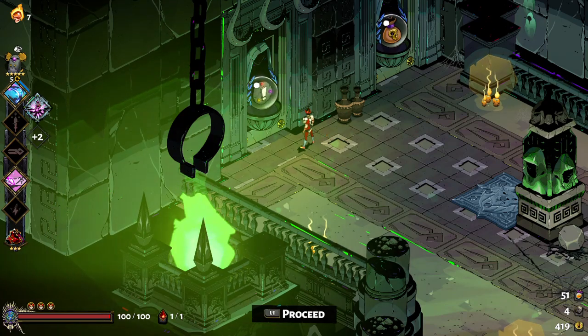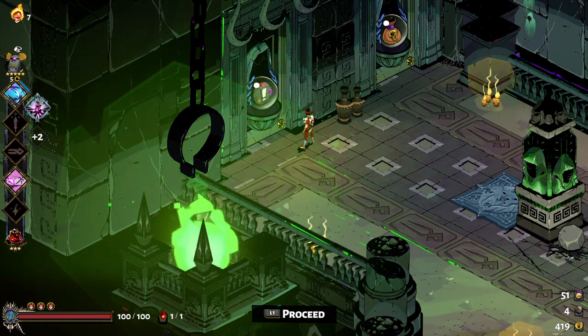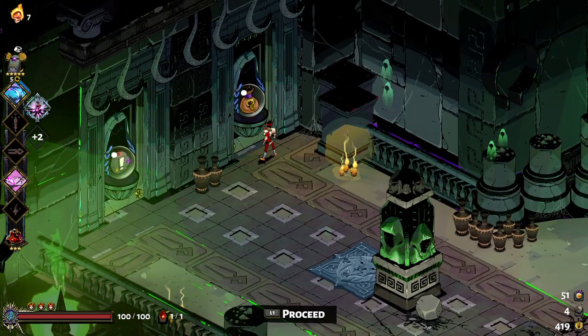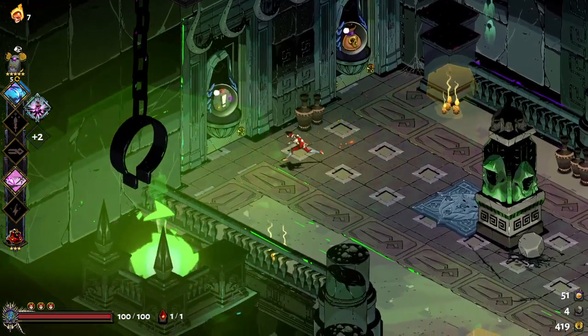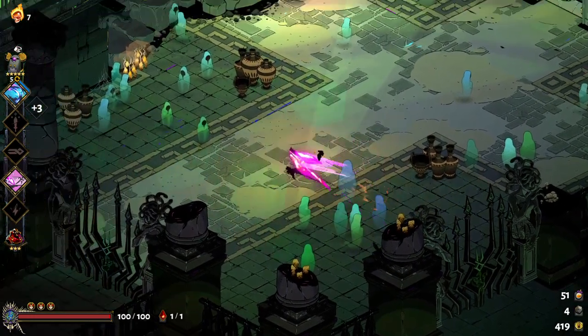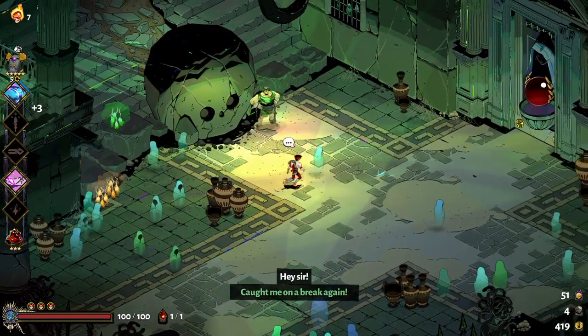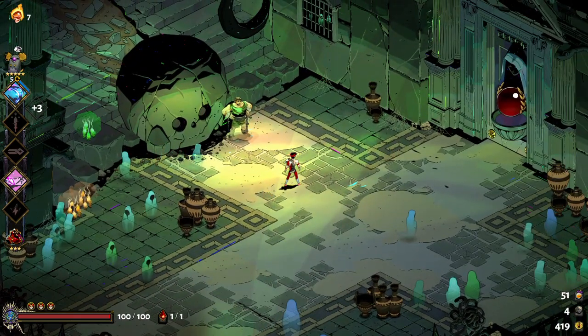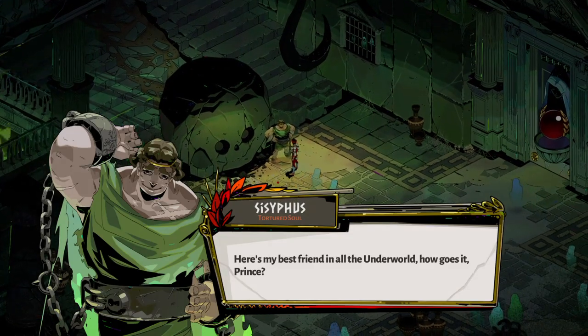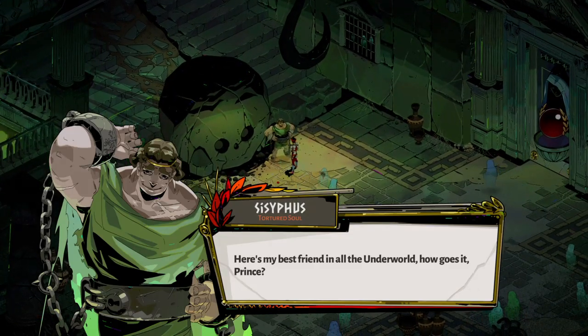These exclamation points - each area kind of has a helper character. That's a Charon gate - basically the market - but I'll just go in here because I'll see Charon plenty of times. Like I said, each area has a helpful person in it. In Tartarus right here, the beginning area, we've got Sisyphus. "Here's my best friend in all the underworld - how goes it, Prince?"